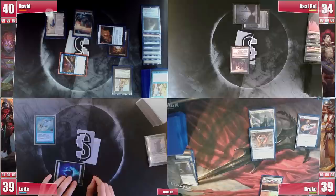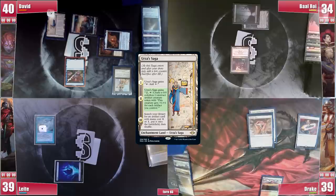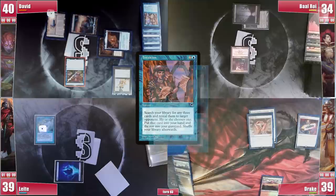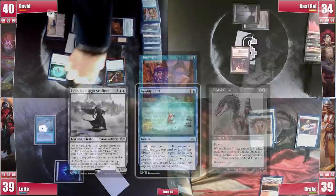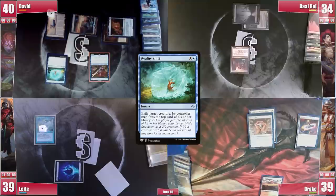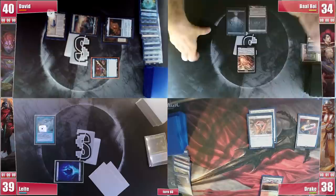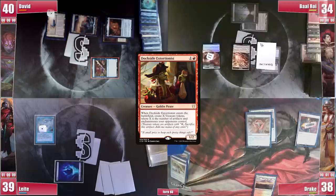Drake draws but finds no land, discarding Opposition Agent to the Sire trigger. Leite keeps his promise to pay for the Remora as long as he can, drawing and discarding Drawn from the Lock. David's Urza's Saga triggers gaining the Construct-pumping ability. He casts Intuition, triggering Remora — Leite draws. David cracks his LED for triple blue and finds Urza, Reality Shift and Gilded Drake. Leite gives him Reality Shift. David casts it on Sire of Insanity, triggering Remora. Baal top-decks Animate Dead and casts it on Drake's Dockside Extortionist — Remora triggers and Leite draws. Dockside enters and Baal gets 6 treasures.